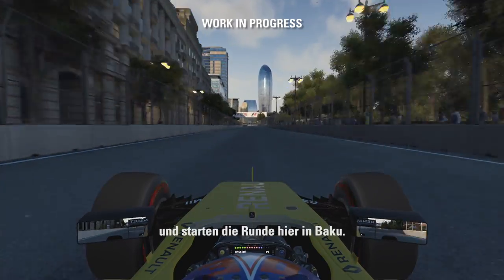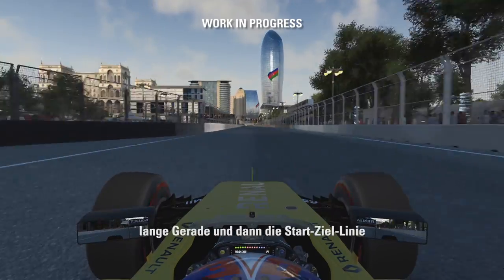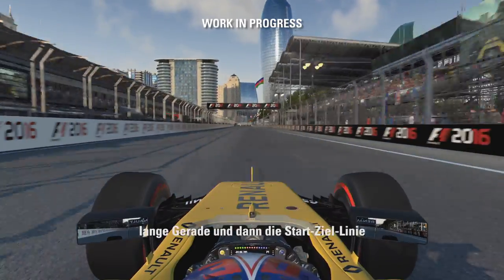Get the DRS open and start the lap here in Baku. Massive long straight out of the last corner. Now we're looking to the starting line. Here it is.